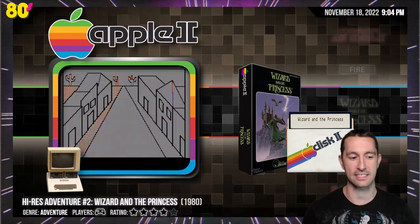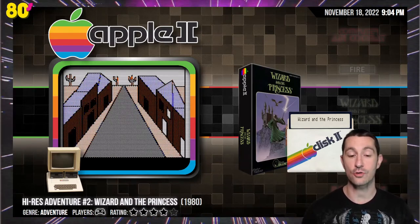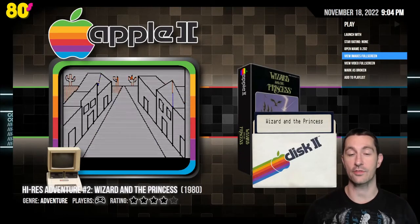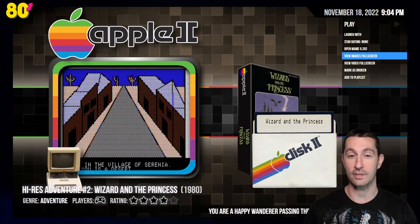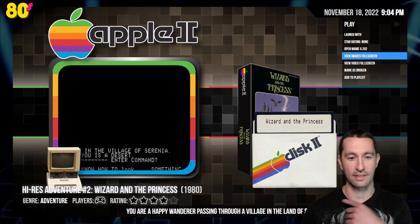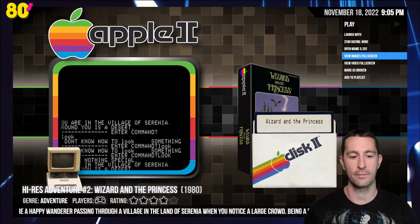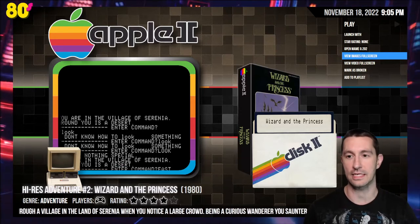Moving on to our next game — this is our second Sierra release. We had Mystery House, and this is Hi-Rez Adventure number two: The Wizard and the Princess. If there are any King's Quest fans out there, this is the prequel to King's Quest. This takes place in the same world, Serenia — the village of Serenia. This is still a text adventure game with graphics, just like Mystery House, and this was right before King's Quest hit it off. This is Sierra's second release ever.